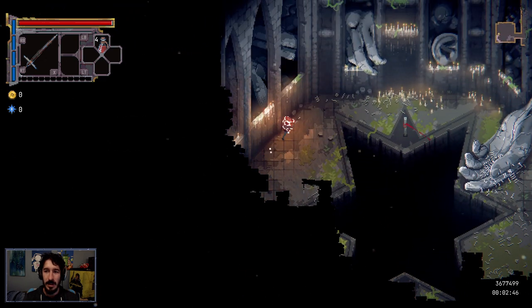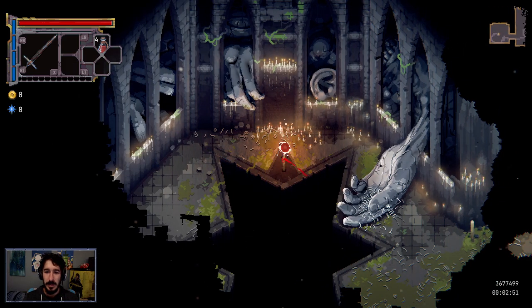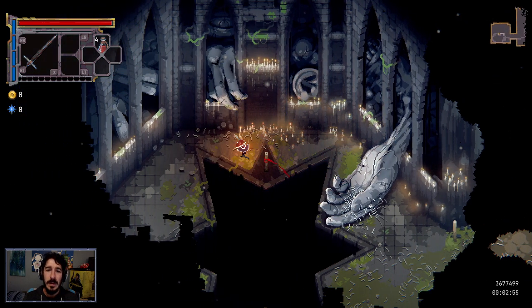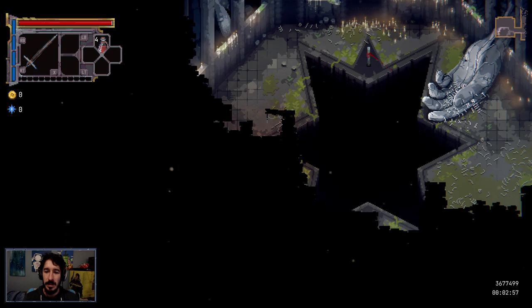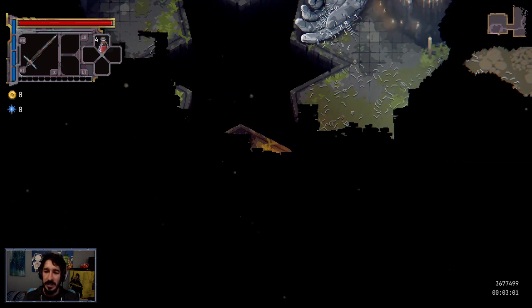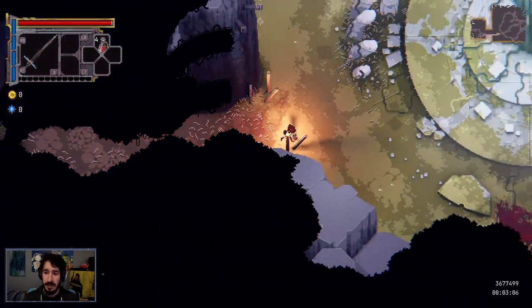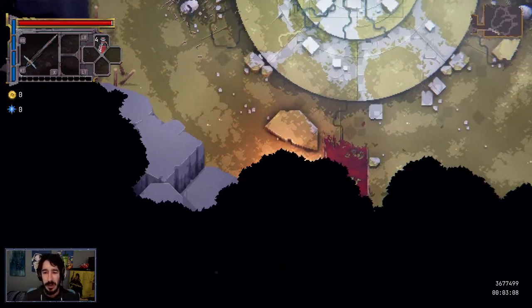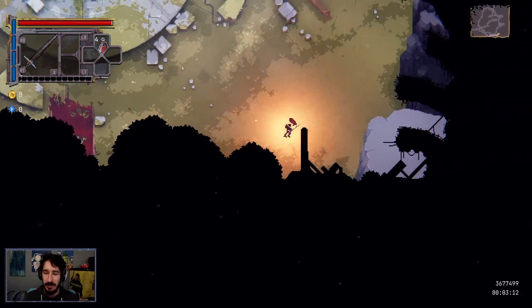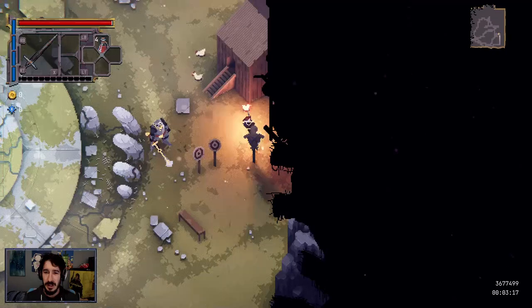This must be for later. I'm guessing there are going to be secrets hidden in darker background areas like this, because they could just put something down here and you'd have to run all the way down to find it — and you wouldn't because why would you? I guess we're going to get out of here.